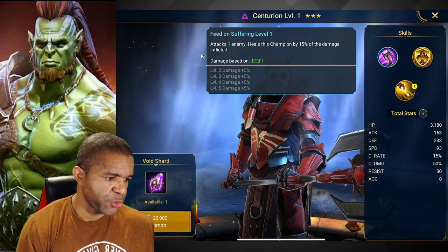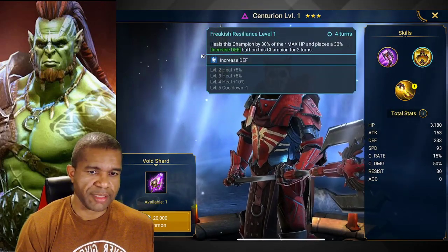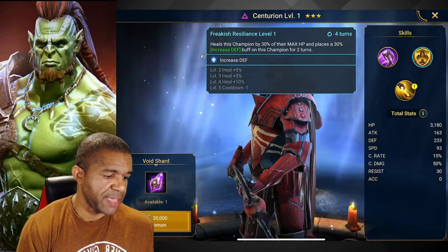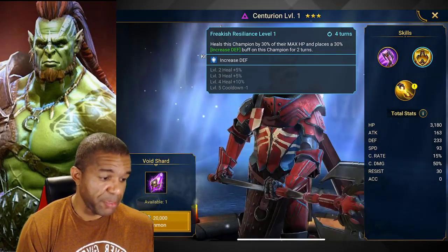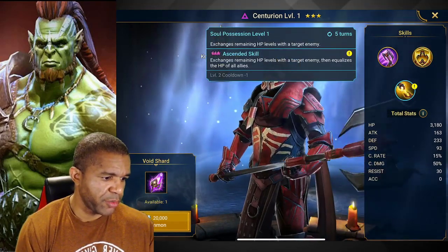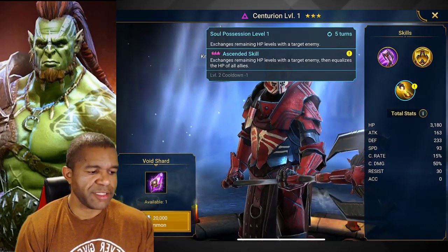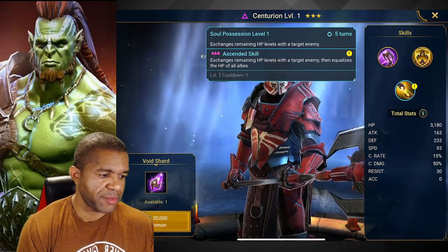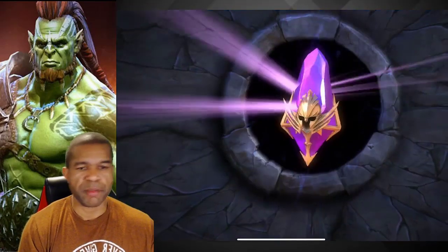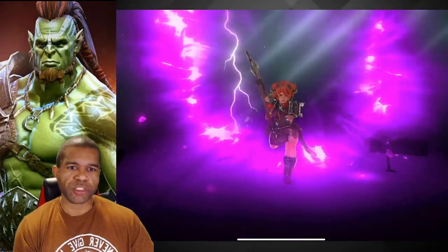Centurion — defense-scaling abilities, so this champion essentially has its own life steal built in. It also has a chance to buff its own defense, which helps its damage overall. Then it has an ability that exchanges remaining HP levels with the target enemy — a really nice HP-balancing ability that works well with defense-scaling units.